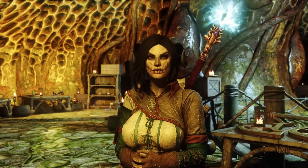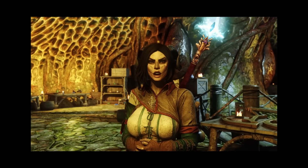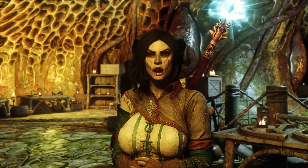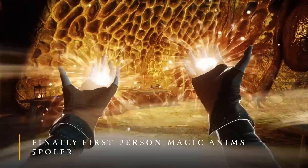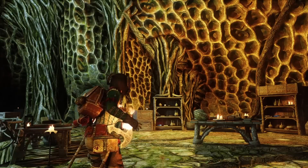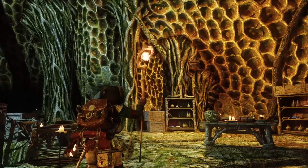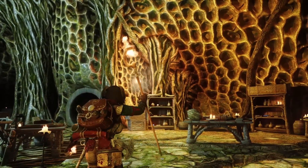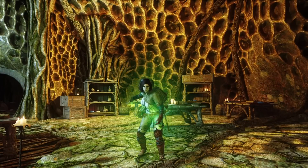Skyrim without animation mods is like that strange sock you find underneath your dad's bed — they're both stiff and horrible to look at. But thankfully we can fix this by grabbing Finally First-Person Magic Animations and Goetia Animations. This combination overhauls almost all spellcasting animations in the game and even adds new ones for staves. These animations are a joy to play with and will help make playing with magic feel fresh again.